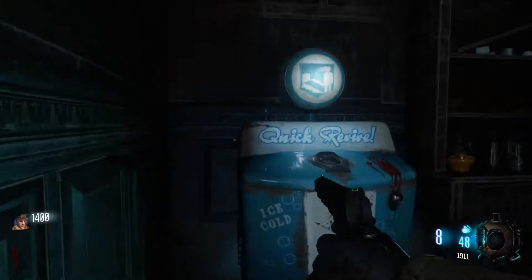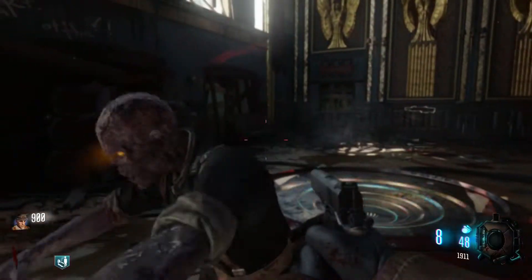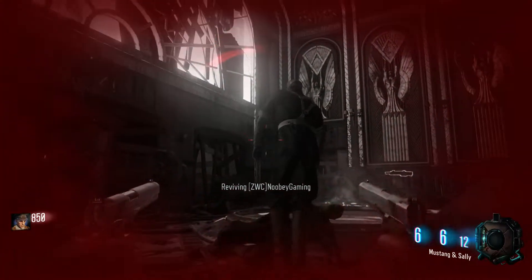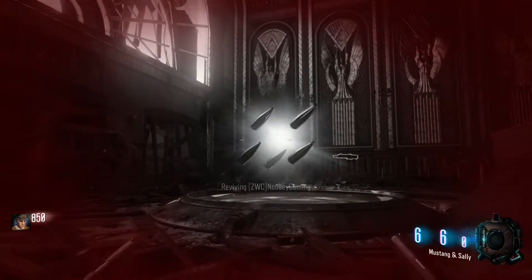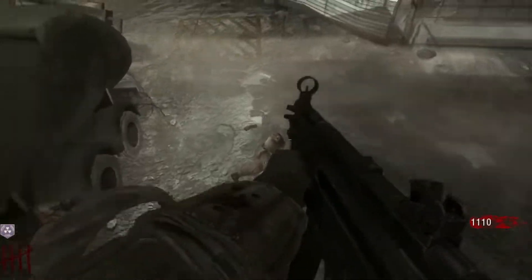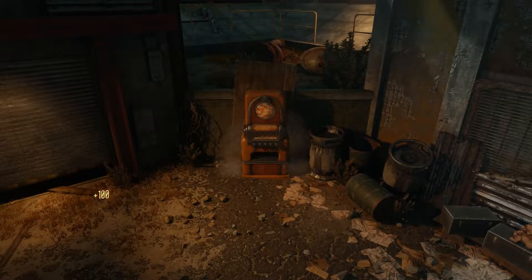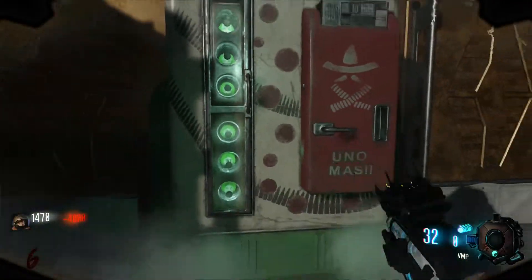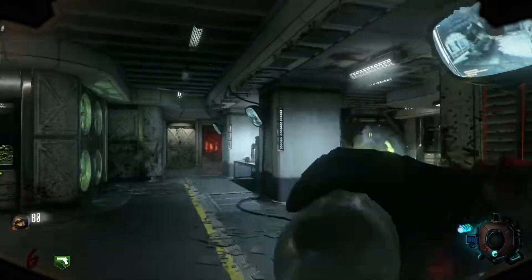Black Ops 1 added to the perk system by increasing the usefulness of Quick Revive, allowing players to get free revives in solo, whereas back in World at War it was useless in solo. BO1 also introduced new and unique perks in later maps, with PHD Flopper making you immune to fall damage and explosive damage, and when you flop you also go boom. Stamina was also added, increasing movement speed and duration. Black Ops 1 did have many more perk additions like Mule Kick and Deadshot, but I don't feel like going into that depth.